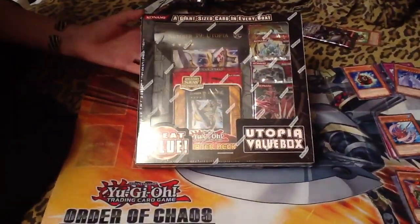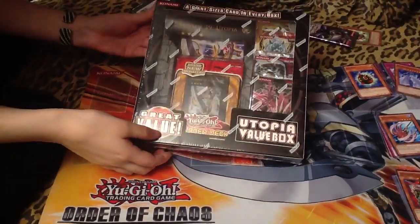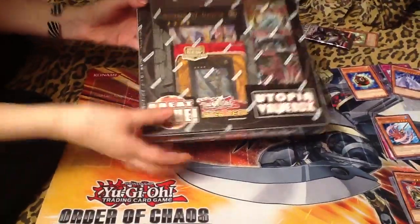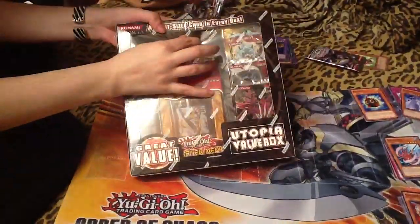Hi guys, so I got back from Target and I found something that I haven't seen there before, which is called a Utopia Value Box. I was in need of another Utopia, so this is good because it comes with a structure deck that has Utopia, and it also comes with some other treats, so let's open it up and see.